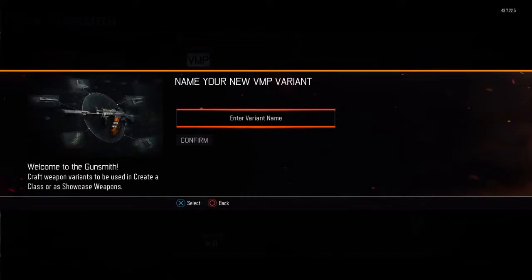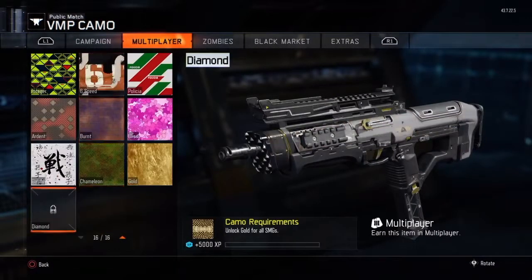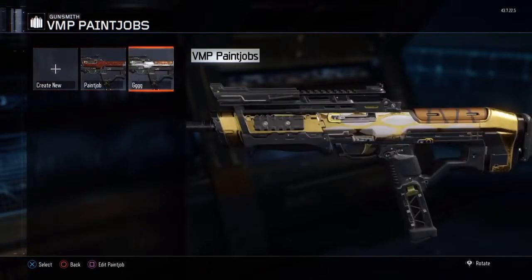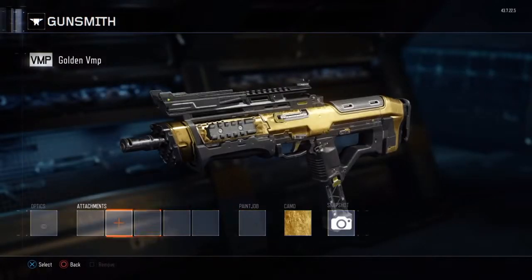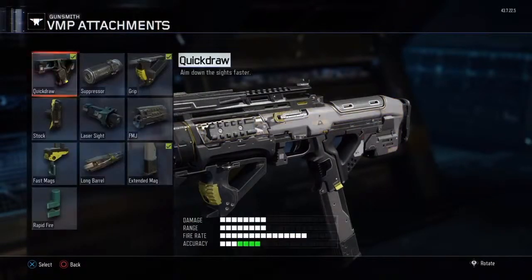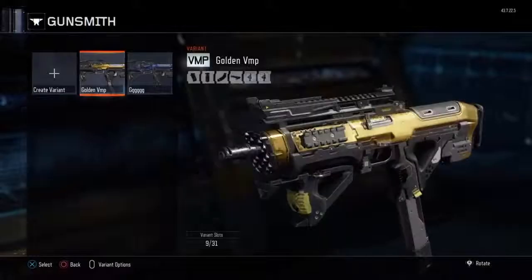Go onto camo and click gold, or use a paint job — either way works to get any paint jobs applied. Then put on all the attachments you would like — those would probably be the best setup for it.